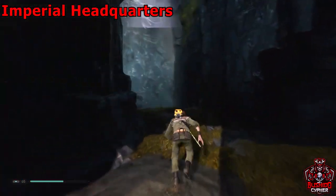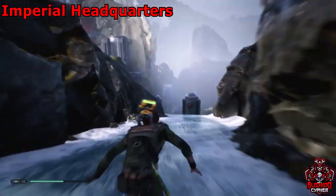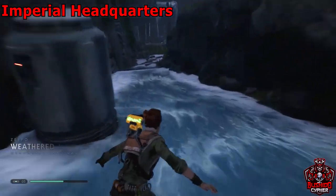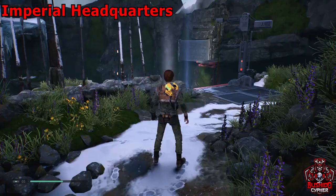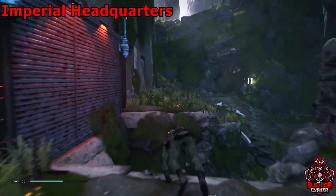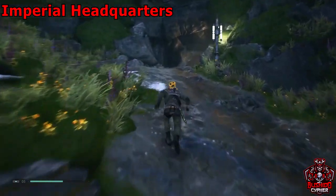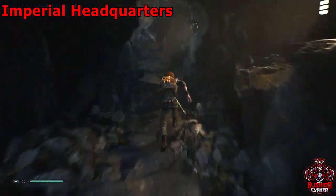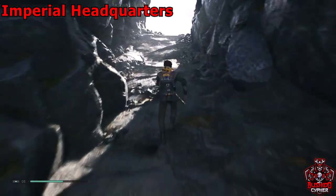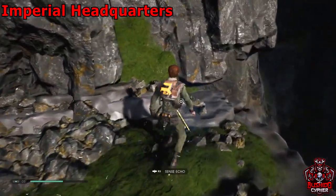You'll be in this area with an ice slide — slide back down and we're nearly at the imperial headquarters. From the bottom of the ice slide, where that shortcut rope is, head forward through this cave. We're actually in imperial headquarters on the map now — immediately to the left of that cave is a force echo, so go ahead and pick that up.